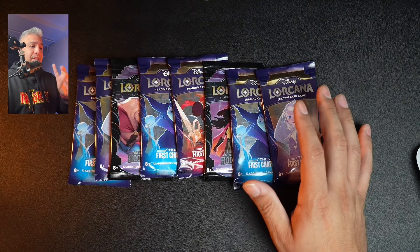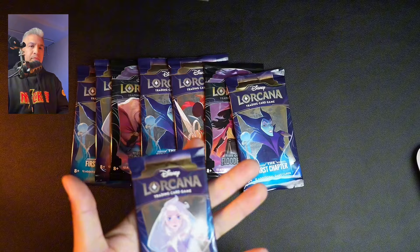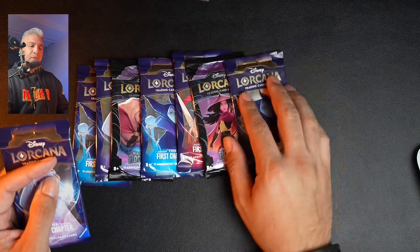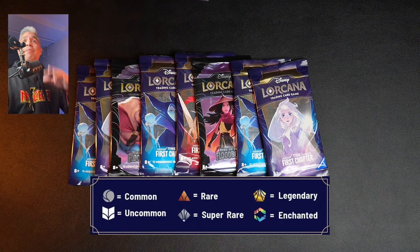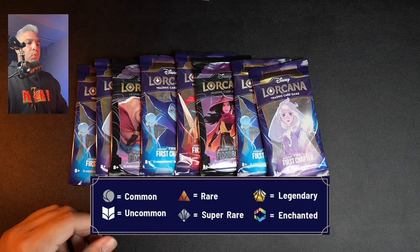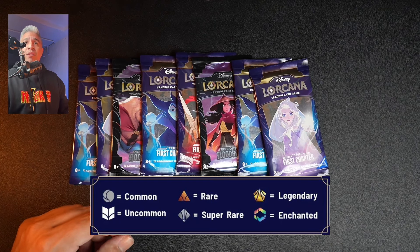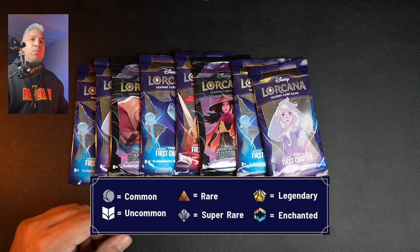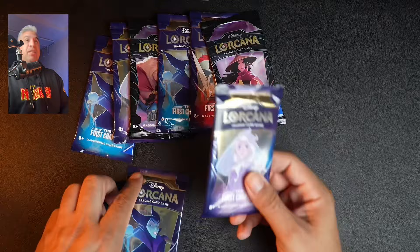I already unpacked two packs — one from the First Chapter deck and another from Rise of the Floodborne. If you don't know, cards are rated in different ways. You have Common with a gray circle, Uncommon with a white book, Rare with a bronze triangle, Super Rare with a silver square, Legendary with a gold pentagon, and Enchanted with a rainbow hexagon. We're looking for the Legendary and Enchanted cards.